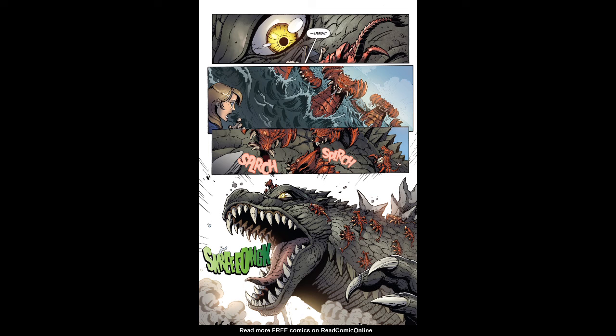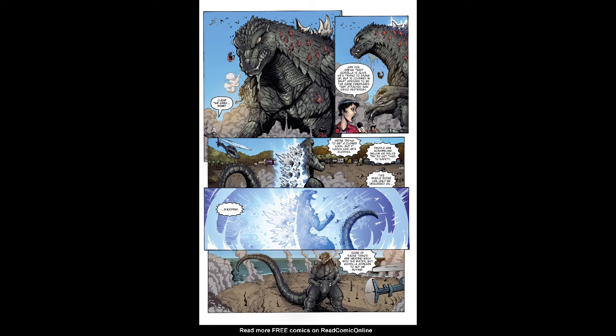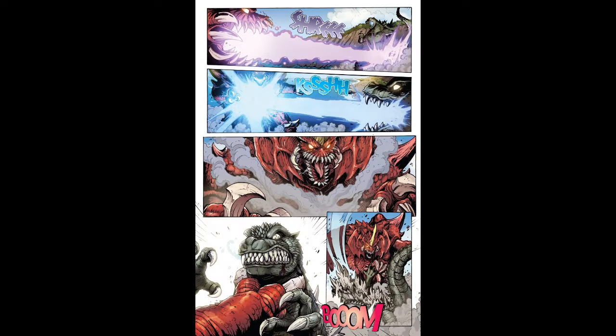Destroyer's biology works on a molecular level, allowing him to change his shape and composition into many forms: his flying form, crawler form, miniature form, and his final form which combines all of them. He can change his structure at will. In the IDW comics, he's used this in a plethora of ways to escape attacks such as Mothra's webbing, though a giant AOE attack from someone as powerful as Godzilla is able to do the trick.